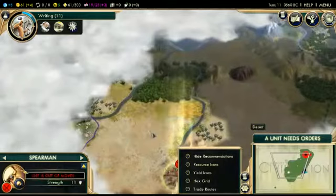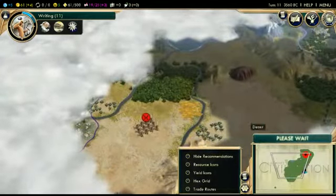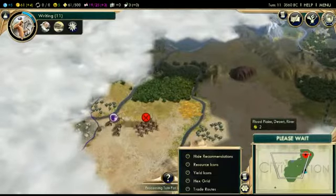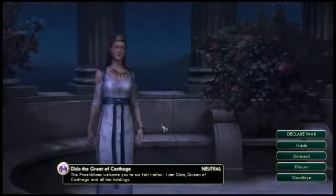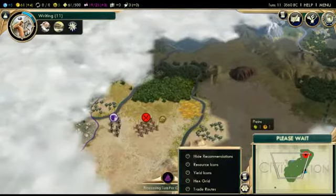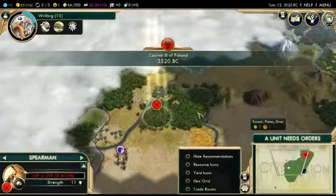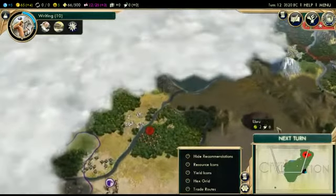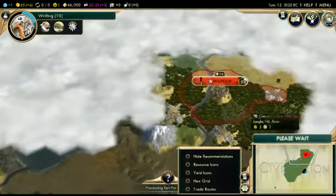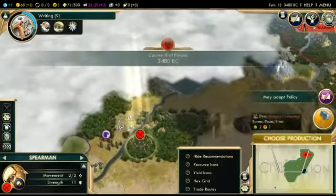I want to explore the coastline a little bit. I wonder who that is — isn't purple usually Rome? No, Carthage. I'm going to try to go up here. I really want to scout out whether this is a lake, whether we're on the northern tip of a continent, or if it comes around.